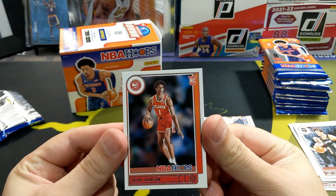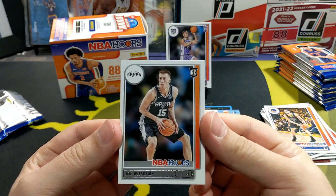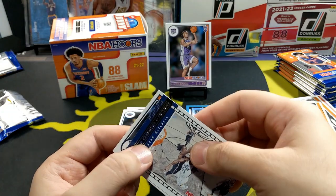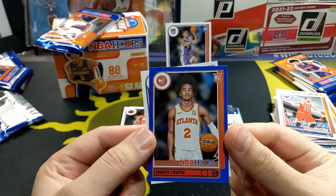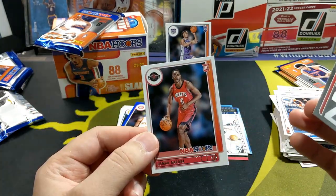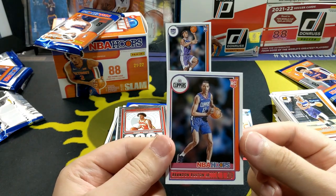And we got a Jalen Johnson — first rookie. And a Davian Mitchell, pretty cool. And a Joe Westkamp. And Herbert Jones. Jalen Green. Sharif Cooper. And a Sad Jackson. And Usman Garuba. I had to double check. Brandon Boston Jr. I see Livers.